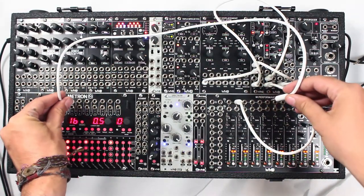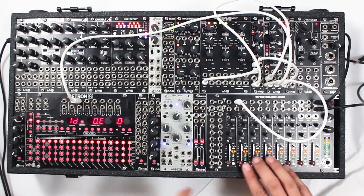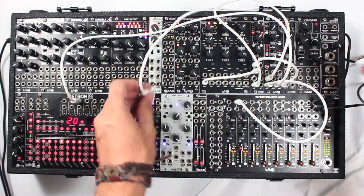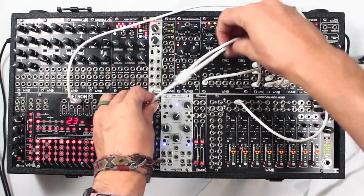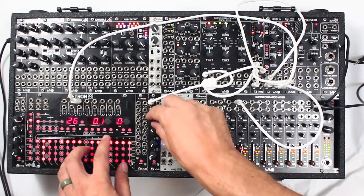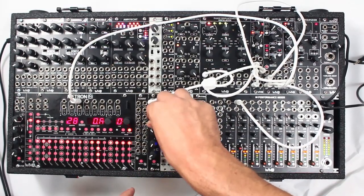We'll hit some gates from Metron here. I think I already got a gate channel rolling so we'll just hear what this sounds like. And then we're going to go out of the Volterra — let's use a split cable so we can get both Volt per octave into the PDO as well as the Carbon. So we will record ourselves a new sequence.